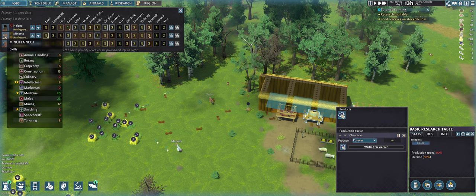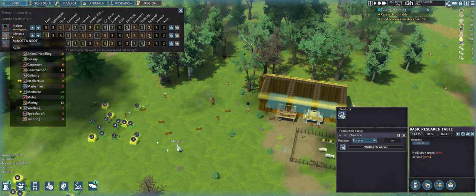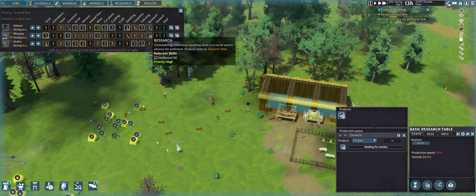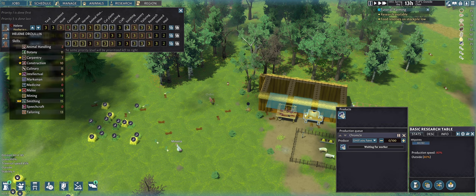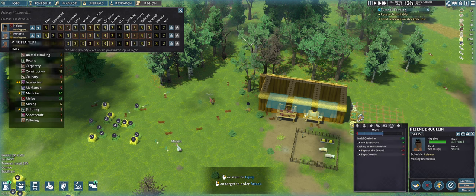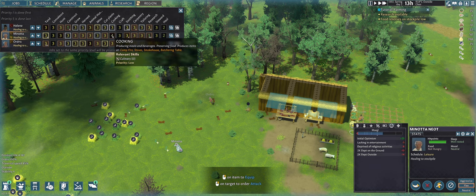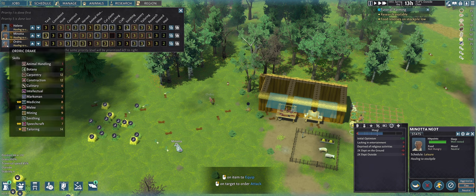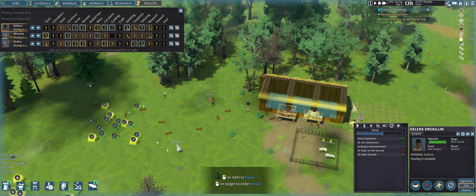I need to set up jobs. Who has the highest intellect? This one has six, and this one has intellect nine with two stars — very keen on learning. So Minota should be our researcher. For the cook, culinary is 11 versus culinary zero, so the one with zero should be removed from cooking. The one with culinary six should be my cook.